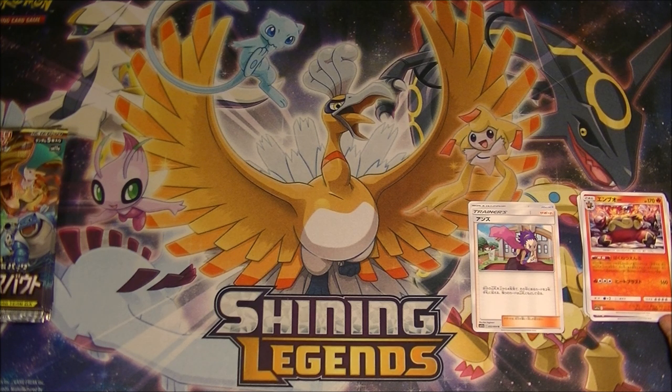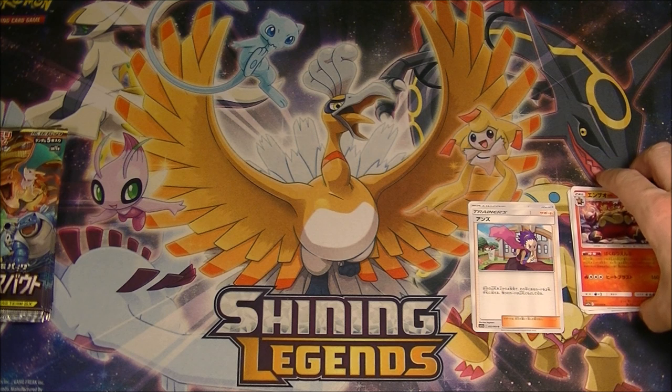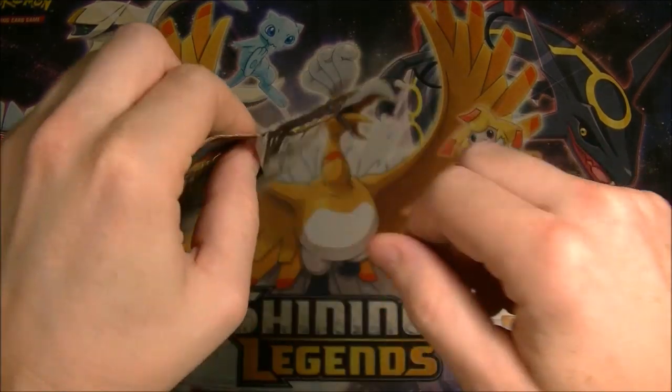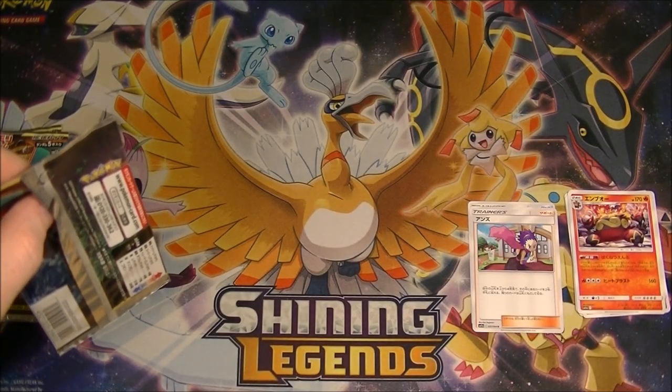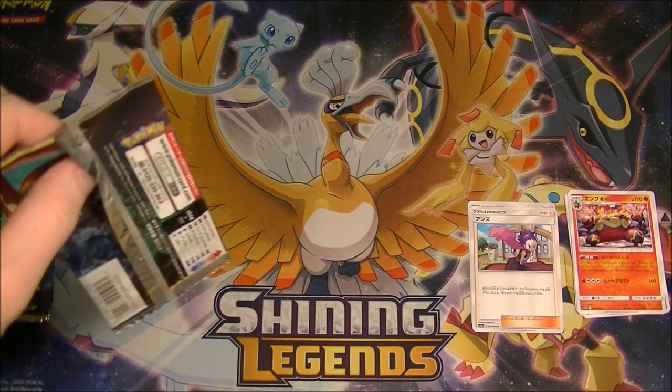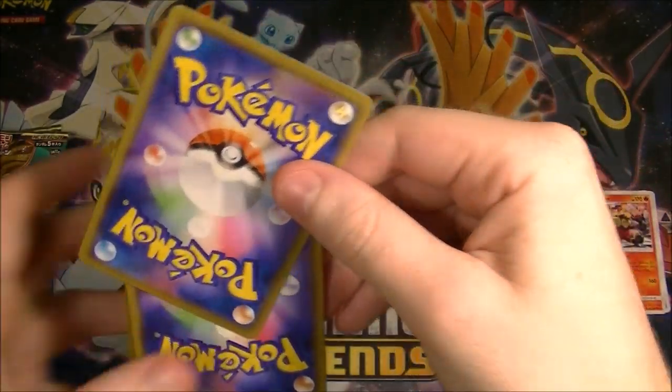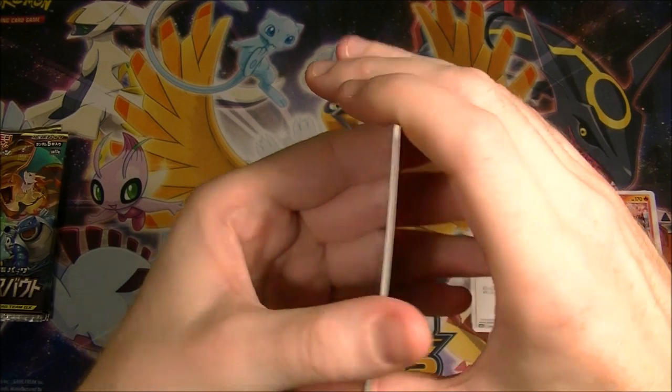What does his ability do? It's very long. You can look at the top eight cards of your deck, and if you get any energy there, you can attach them to your Pokémon in any way you like. That's pretty good. It doesn't look like it needs to be active. Not a bad little thing — you can just smash a bunch of energy onto your Pokémon. If you have a heavy energy deck, that's pretty sweet.